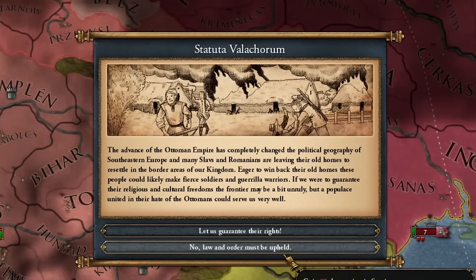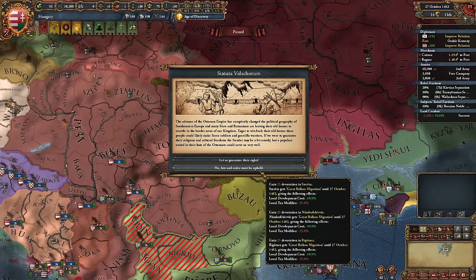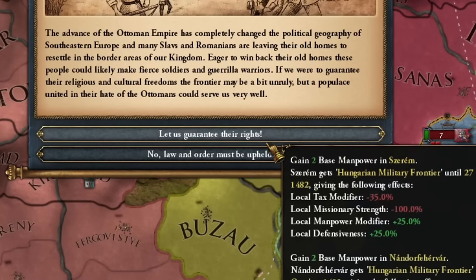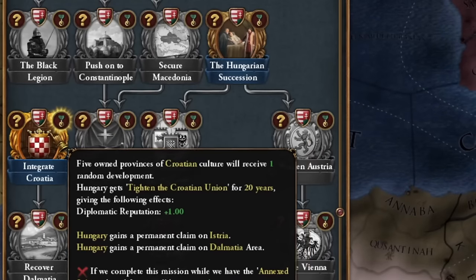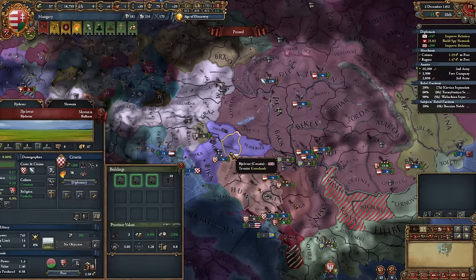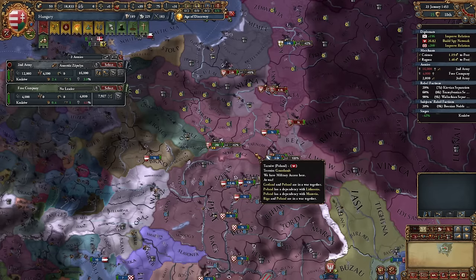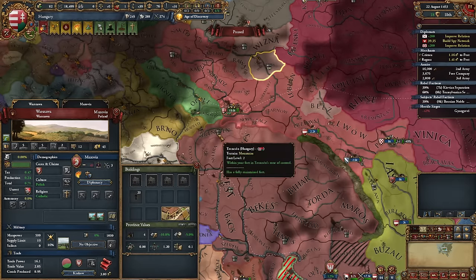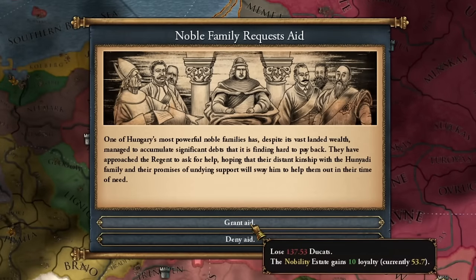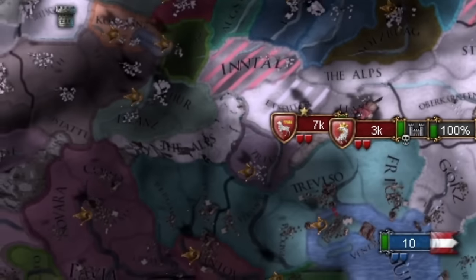The advance of the Ottoman Empire has completely changed the political geography of southeastern Europe, and many Slavs and Romanians are leaving their old homes to resettle in the border areas of our kingdom. Meanwhile, I completed the mission to integrate Croatia, which didn't give me Croatia but allowed for its faster annexation within a few years. While my allies were bleeding, I marched my army straight to Krakow. Krakow fell in just over 200 days, and then I marched straight to Warsaw. After the fall of Warsaw, I went to defend Vienna.